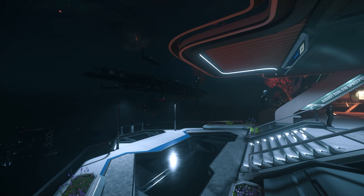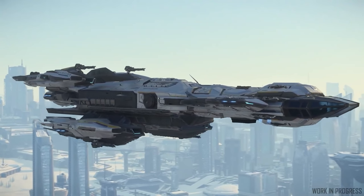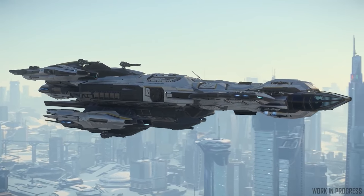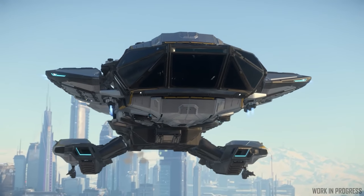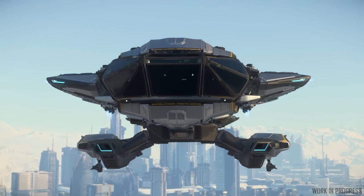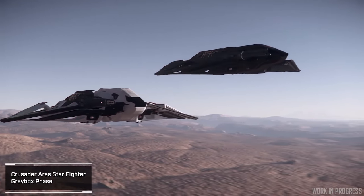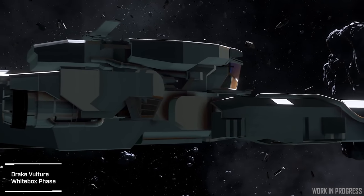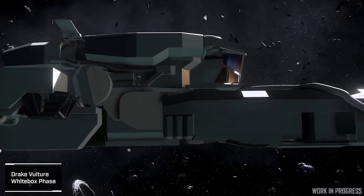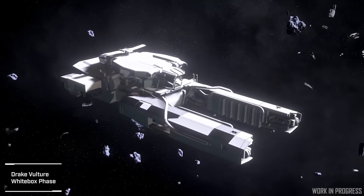Let's start with one of the most juicy parts: lots and lots of ships and unannounced vehicles. The US-based ships team prepared the Constellation Taurus for release and resolved bugs affecting various ships across the fleet. They also pushed other vehicles through the pipeline, including both the Crusader Ares variants, which entered the final art stages. The Drake Vulture continued to progress through the white box phase, and an all-new vehicle entered the pipeline, with an upcoming variant also moving into grey box.